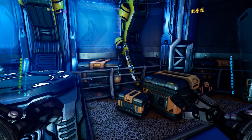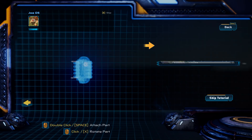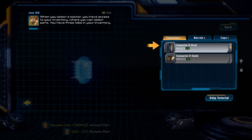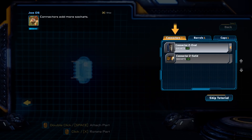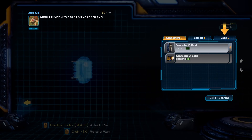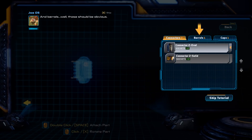I've turned my sound down to the lowest amount possible. Welcome to Joe's Arms. When you select a socket, you have access to your inventory where you can select parts. You have three tabs in your inventory. Connectors add more sockets. Gaps do funny things to your entire gun. And barrels? Well, those should be obvious.